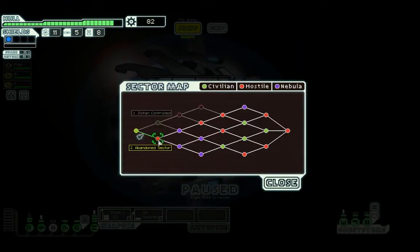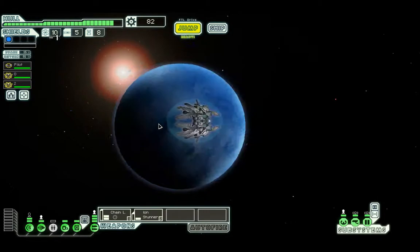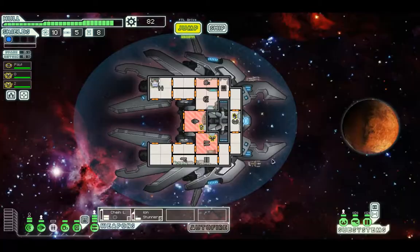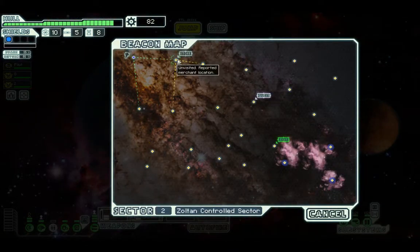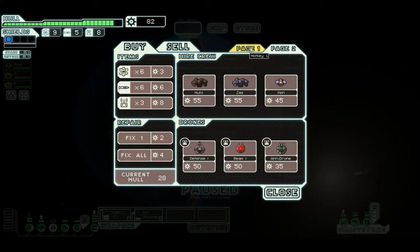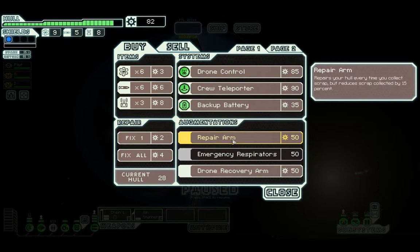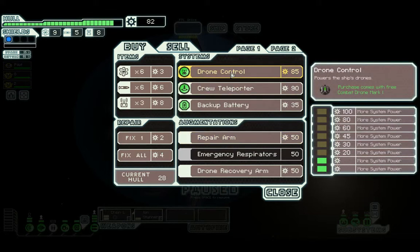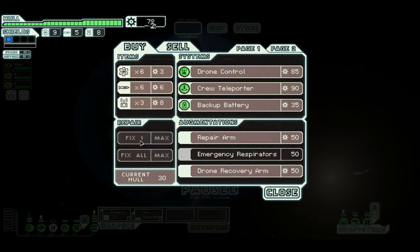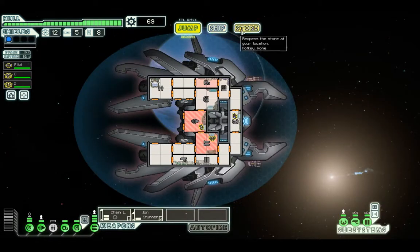I would normally go to the abandoned sector, but I'd avoid the nebula like the plague. So we're going to go to the Zoltan, which is going to be a real pain because of Zoltan shields. Let's just have a look — there is a star right off the bat. We are going to go to said star and see what they've got. They've got two pages, no weapons, and crew members. We don't really need anything here. Drone control — I've already got a combat drone, so effectively we'd get it for 60 scrap. But combat drones aren't the best, if I'm honest. What we'll do is just get a few bits like fuel and such.